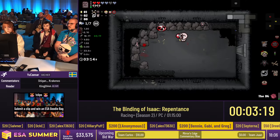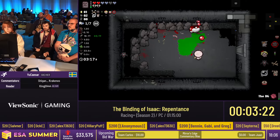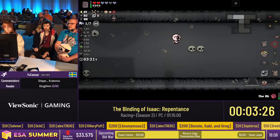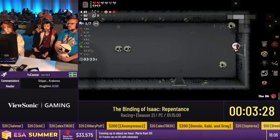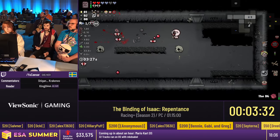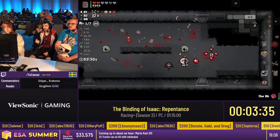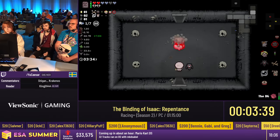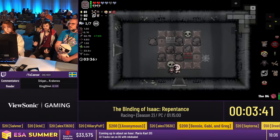If you play on vanilla — without the Racing Plus mod — the game is really RNG-heavy, so that's why we're playing on Racing Plus. Many things go on in these first two minutes. Caesar begins with a really famous item, which is a pretty good item — it's a huge damage up. It reduces fire rate a bit, but that's alright.